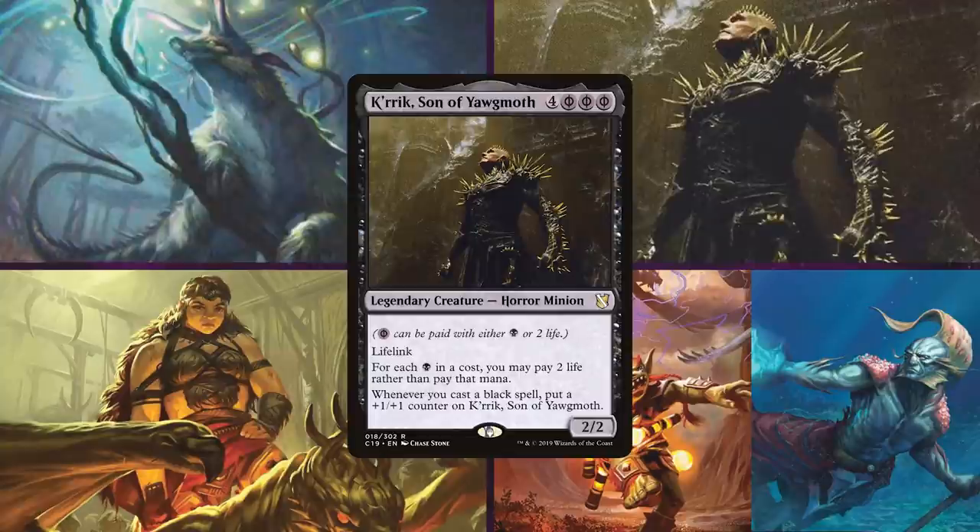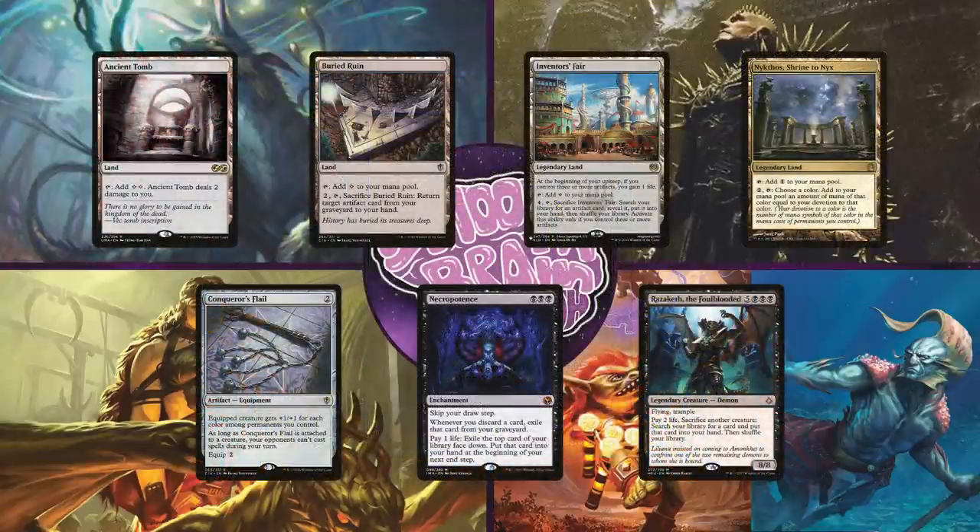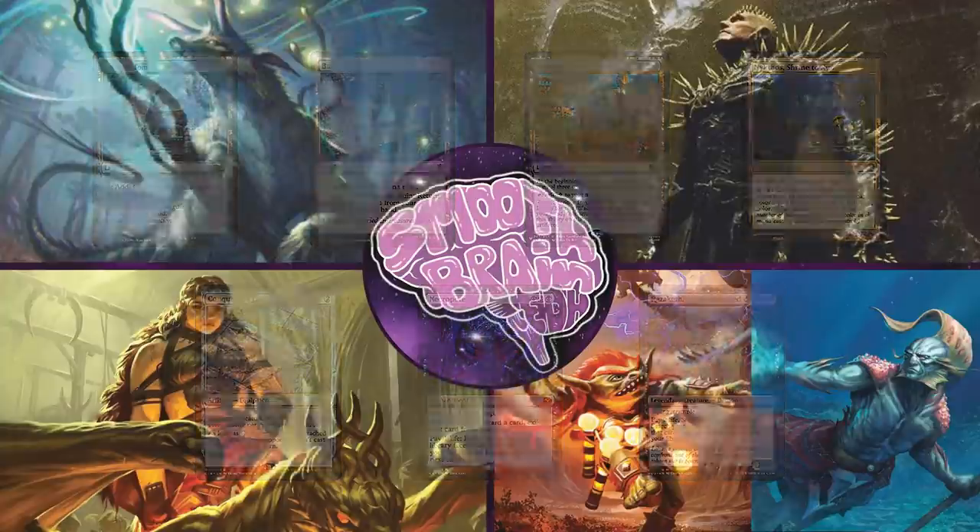Up next is Logan on Karrik, Son of Yawgmoth. This mono-black deck tries to power out Karrik as fast as possible to take advantage of his powerful Phyrexian ability, and with it he'll then try to set up one of a few infinite combos to kill all of his opponents. He'll keep a starting hand of Ancient Tomb, Buried Ruin, Inventor's Fair, Nykthos Shrine to Nyx, Conqueror's Flail, Necropotence, and Razaketh the Foul-Blooded.